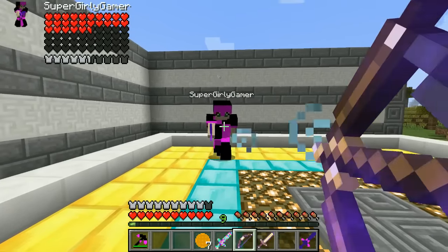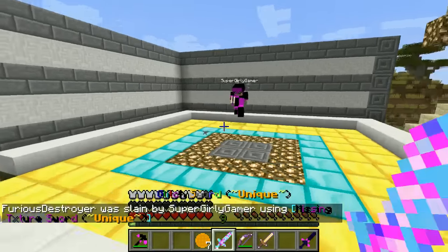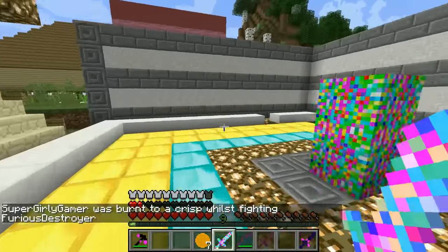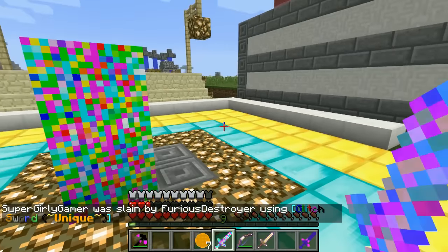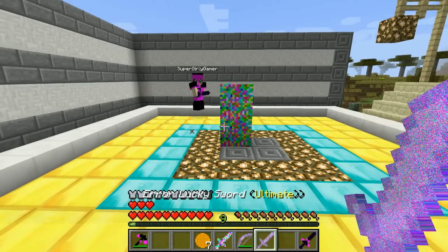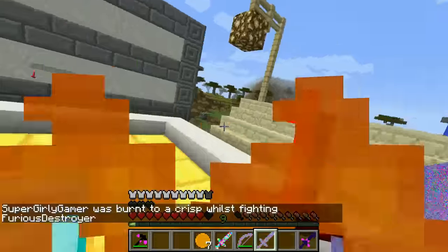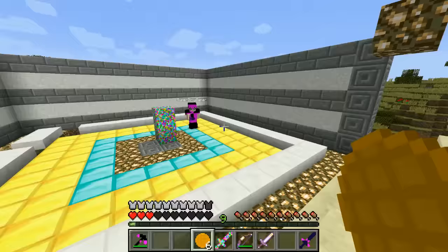Three, two, one — go! Oh no, TNT shot out of it! Yes — Jen has won round one! Okay, three, two, one — go! Oh my god, I did so much damage. It's tied one to one now. Three, two, one — go! How are you hitting me so hard? I'm hitting you with the glitch sword — it's so powerful. I'm up two to one. Three, two, one — go! Oh my god, it shot me outside the arena! I'm dead. That was awesome — victory for me today! I had amazing weapons.